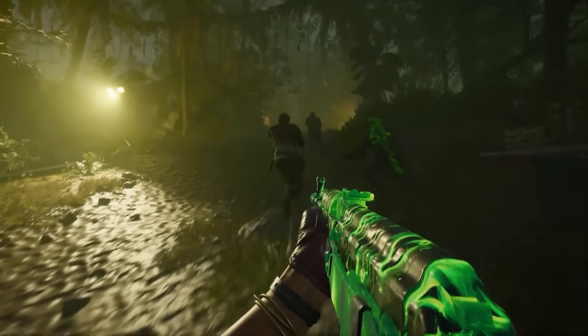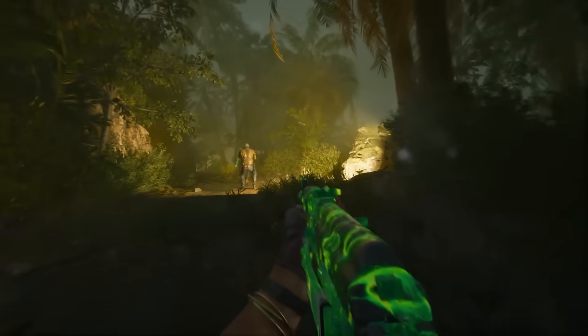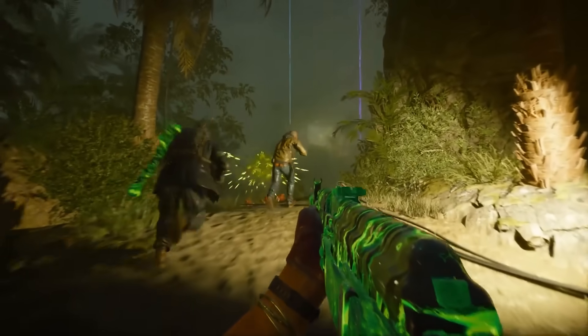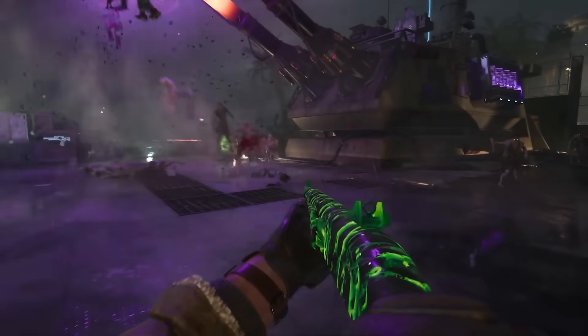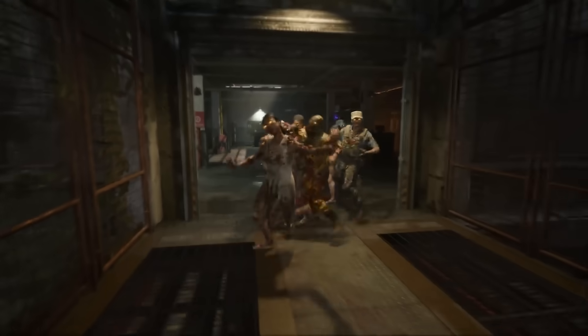Zombies will feature two maps at launch: Liberty Falls, set in West Virginia, and Terminus, an island set in the Philippine Sea. Terminus was playable during hands-on time, and developer Treyarch is calling this one of the biggest maps they have ever made. It's filled with side missions, random dynamic encounters, environmental traps, and plenty of experiences left to discover as you battle the zombie horde.